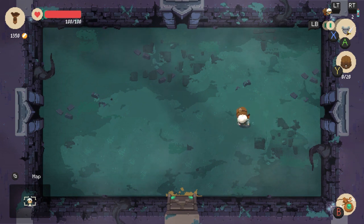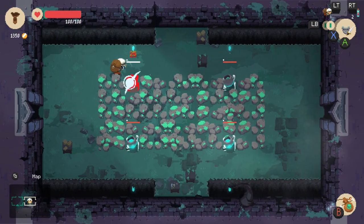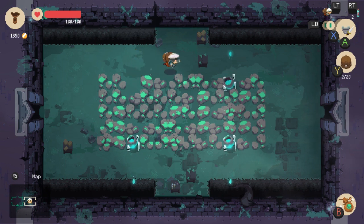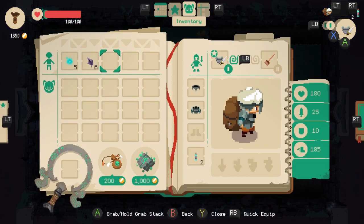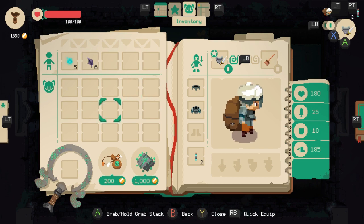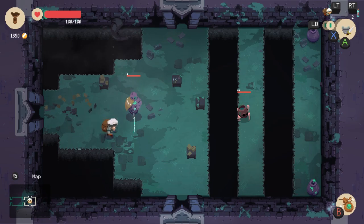So we have an attack, a roll, and I can heal myself with potions. We can go in our bag — we can only hold 20 things at a time. The bee bag at the bottom is how you exit the dungeon ahead of time, because if you die you only keep the items that are on your person — you don't keep the ones in your bag.